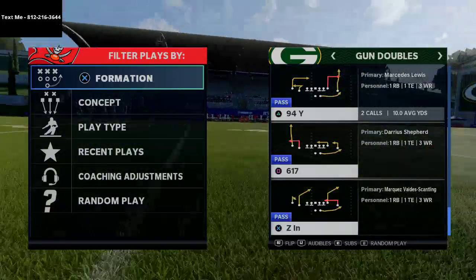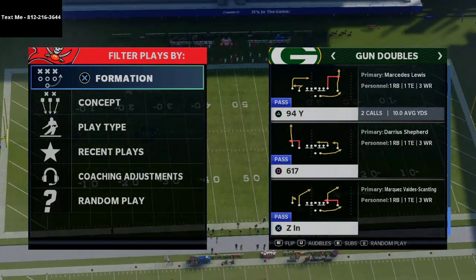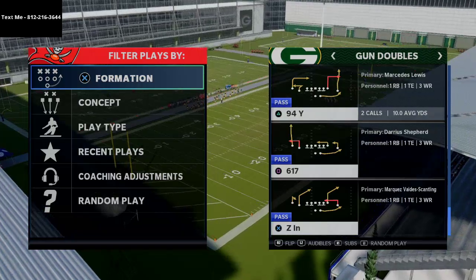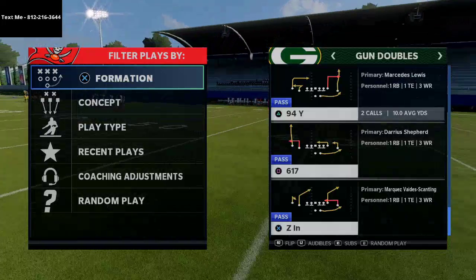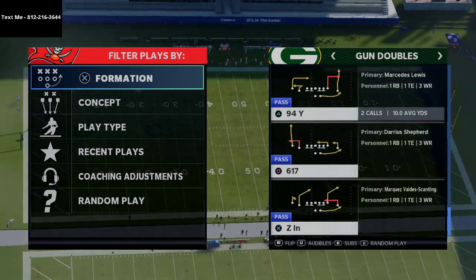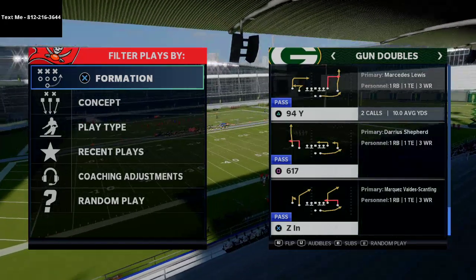In today's Madden 21 video I'm going to be breaking down a simple concept you can utilize out of the air raid offensive ebook from the gun doubles formation. My name is Cody — thanks for watching. My channel focuses on helping people get better at Madden through tips and tricks. We upload new videos every day at 2, 4, 6, and 8 p.m. Eastern, and go live answering Madden questions every night at 10 p.m. Click the subscribe button and join my community Discord in the description.